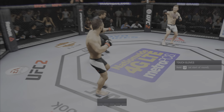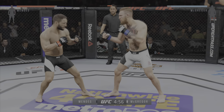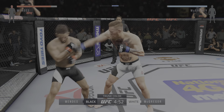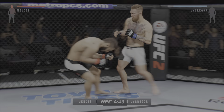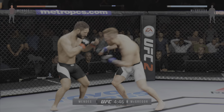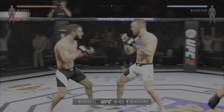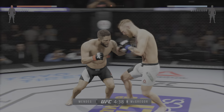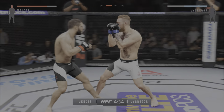Conor McGregor. And here we go. Five-round fight. White trunks for McGregor. Black trunks for Mendes. Conor McGregor has a very unpredictable striking style. Throws a lot of wild kicks, has some excellent knockout power in his punches, and has a very strong ground game as well. He's landing a lot of uppercuts. He's doing an awesome job. Continuing to score with the uppercut.